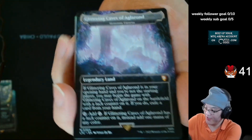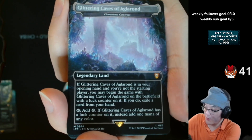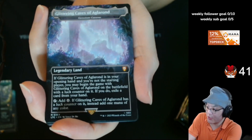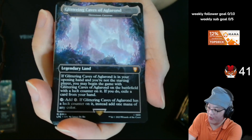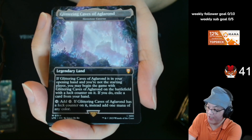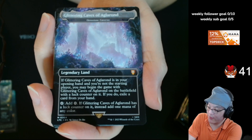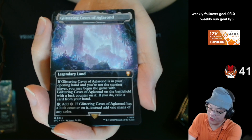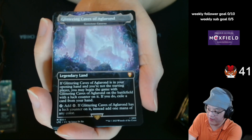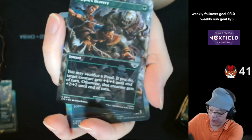Gemstone Caverns! There we go. Look at that. That's pretty nice. The Gemstone Caverns — if you're not familiar, the reason this card is expensive is because it basically gives you the chance to be on the play even when you're on the draw. You get to have a land play on your first turn when you're on the draw. So if you were on the draw and you have this in your opening hand, you're on the play and take your first turn. It basically just lets you feel like being on the play.